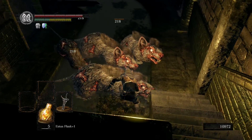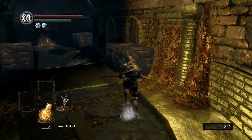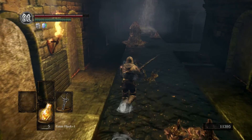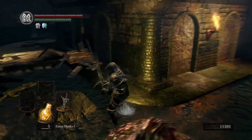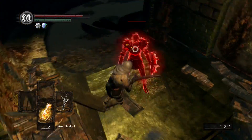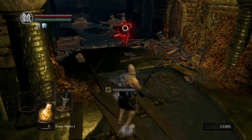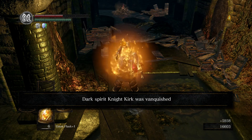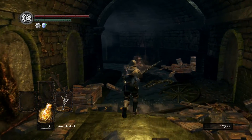Triple — oh baby, it's a triple with a Humanity! There's an invasion here if you're alive. Dark Knight Kirk has invaded and he is right here. I would want to parry him to death, but I'm kind of not ready for that right now because I forgot to switch over to my dagger. We also got another Humanity so that is pretty good.